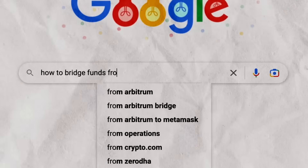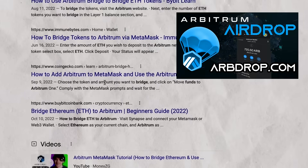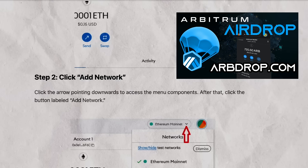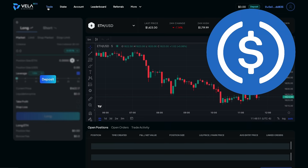The only prerequisites to accessing the Vela Exchange are that you need to have assets on the Arbitrum One network. If you have not bridged assets to Arbitrum before, I'll leave a link in the description down below to my previous video. You'll also need a little USDC as it's the only asset that you can currently deposit on Vela.